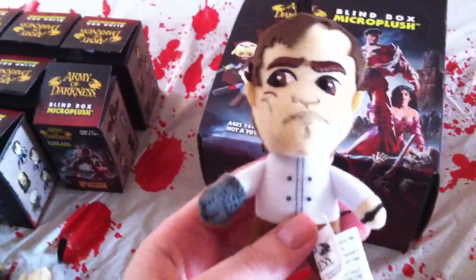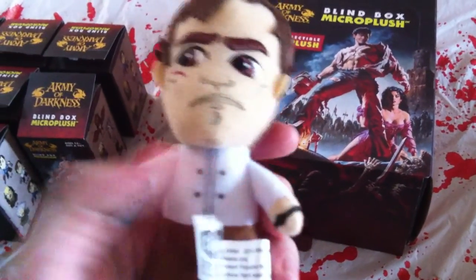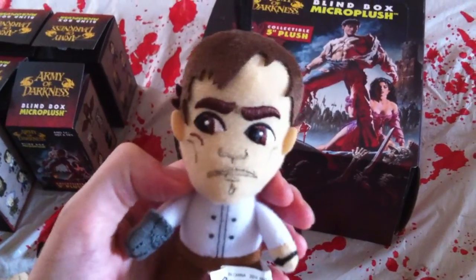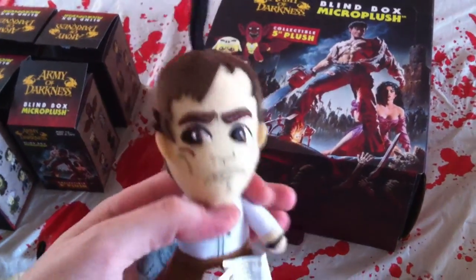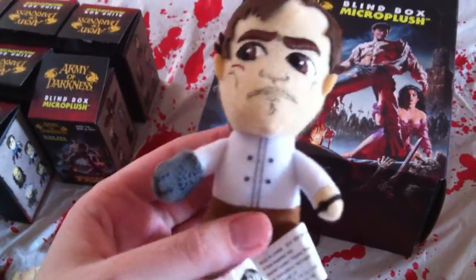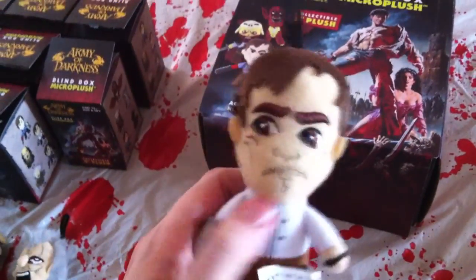The last one is the most interesting one of the bunch — it's white-shirted Ash. This is when he's in the castle being fed grapes and such, and his expression looks quite concerned. There's not much detail in this one — he's just in a white shirt. So that was interesting.